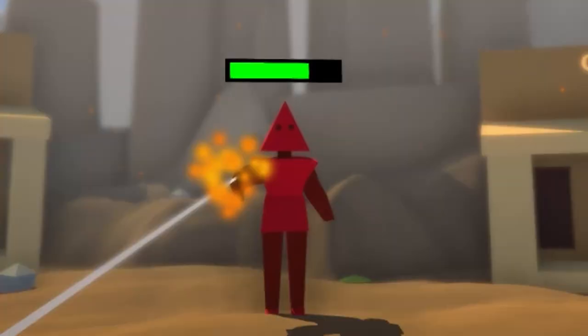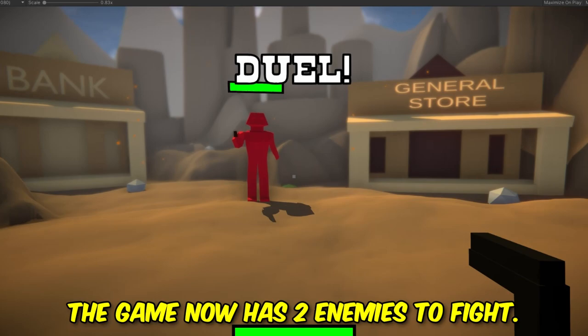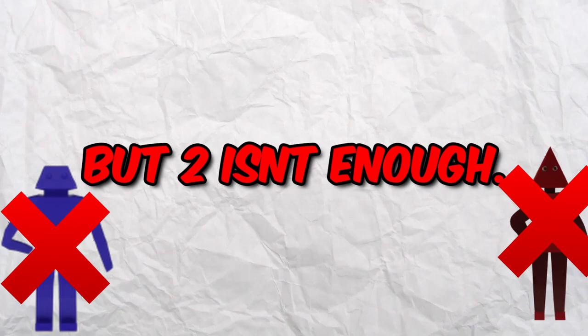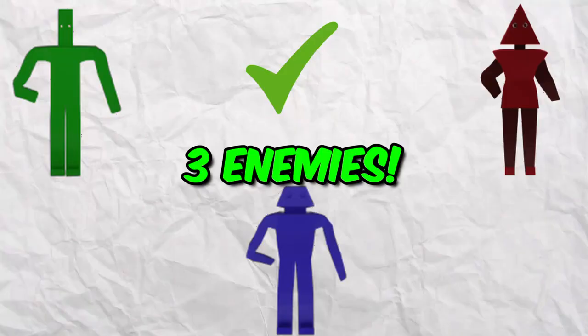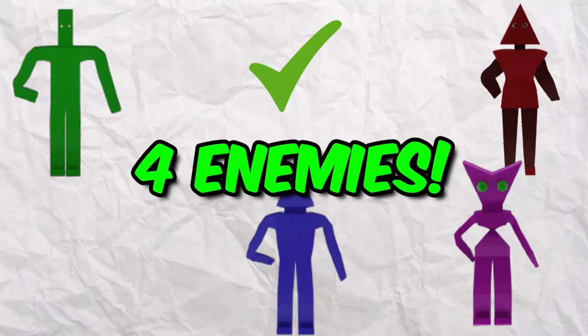For some reason I forgot that I need more enemies — it can't just be one dude you fight. So I hopped into Blender and pretty quickly the game now has two enemies to fight, with difficulty increasing after every enemy. I kept going and made more shape guys until the game had five enemies total. The difficulty scales up with each one.